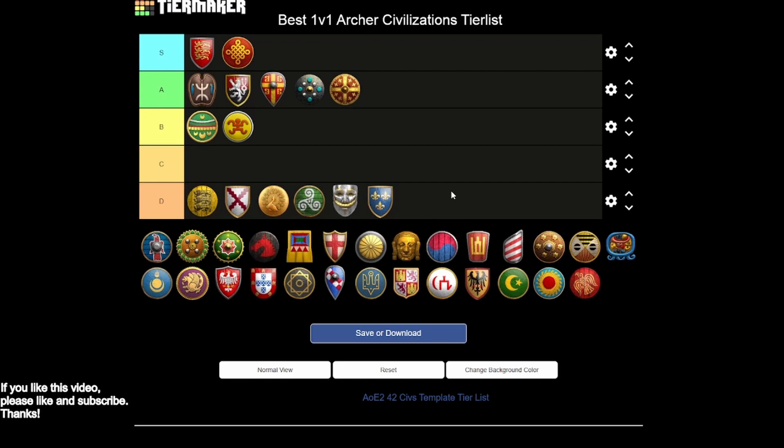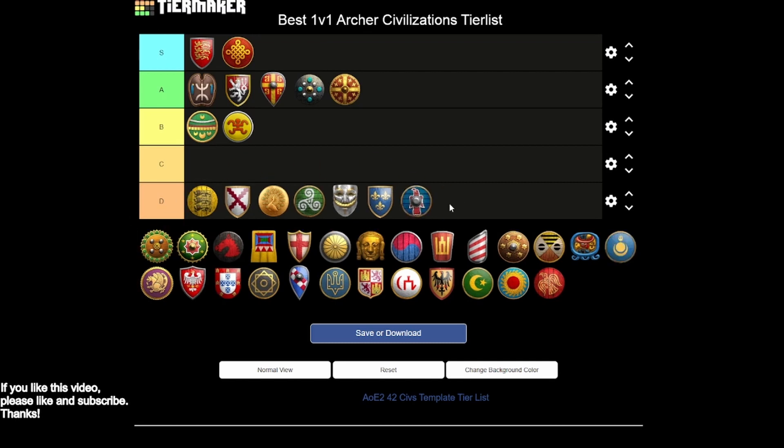Franks are easy D tier — you really don't have a great ranged option. Going men-at-arms into archers is actually a decent play given the strong early game eco, but it falls off the map pretty quickly. Goths are also D tier — you don't really have a great ranged option, though it's worth noting your skirmishers are only missing thumb ring, and you do have hand cannons. At least you get bracer, which is something Franks don't get, but overall there's no great option.